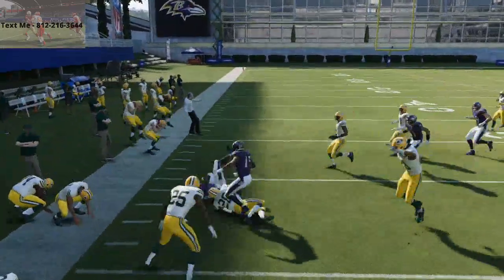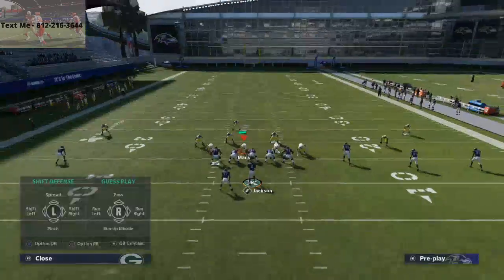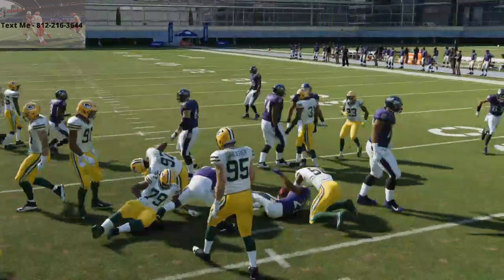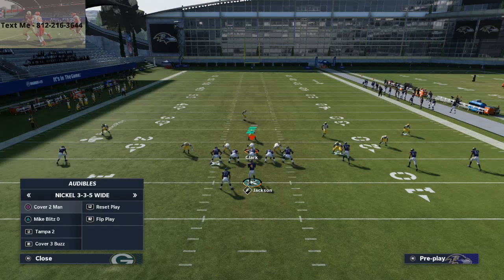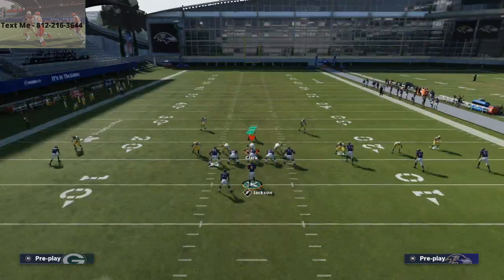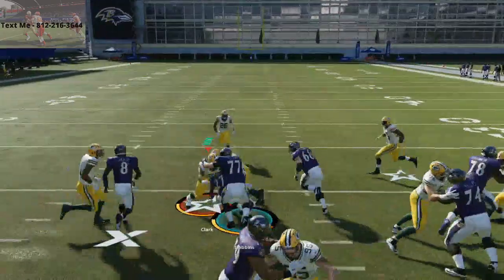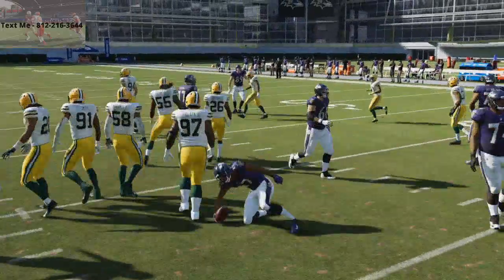The Read Option is really good, especially if you think they're going to option the running back. If they option the quarterback, it's still effective — you get a little better inside zone blocking. If you're running this and they pinch or option the quarterback, you can run it either inside or outside. It's basically reading the safety: if the safety goes outside, you go inside; if the safety goes inside, you go outside.